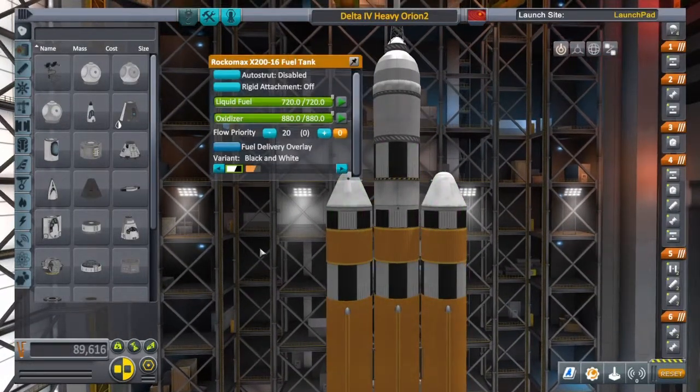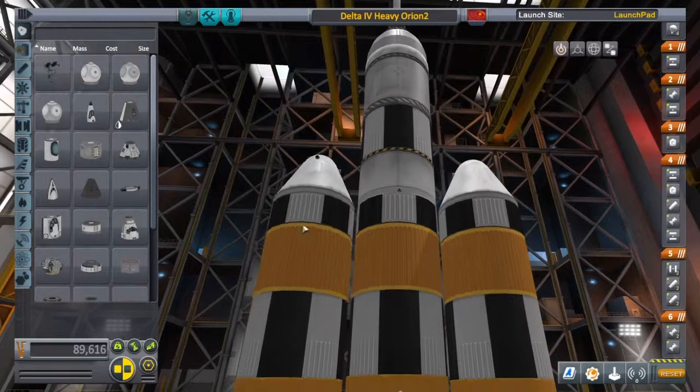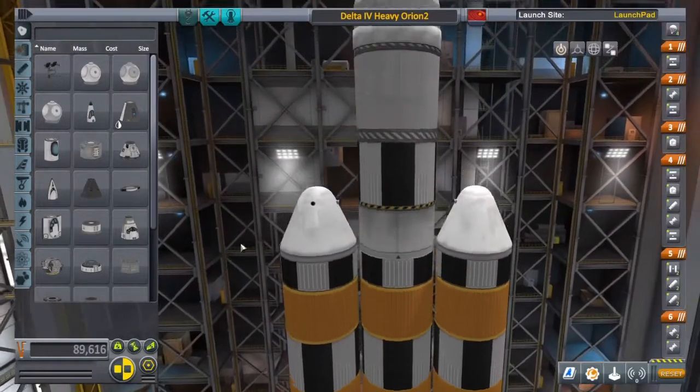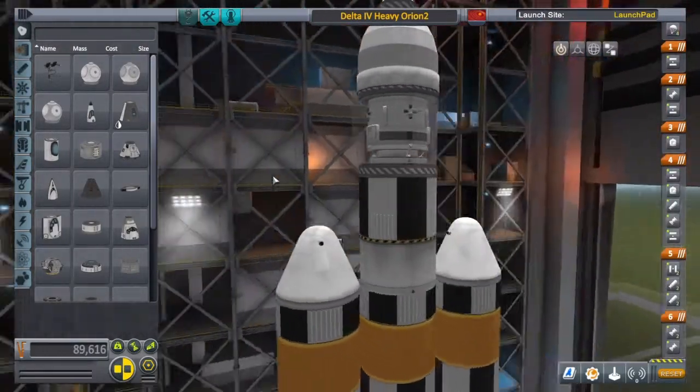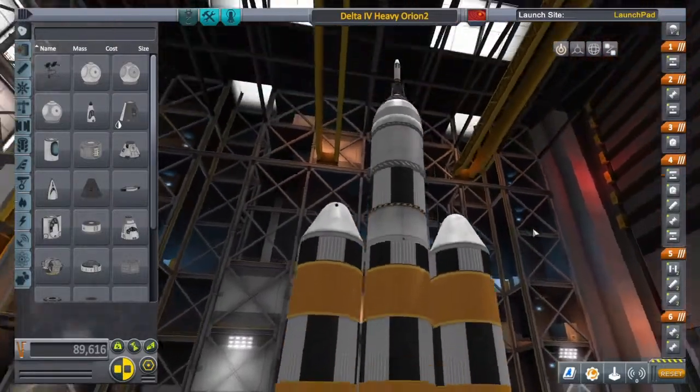I couldn't find a way to make this white. I can't do it with any of the Raku Max stuff — it's either black and white or orange, and these parts are not orange, so I went with black and white. Hopefully you guys can settle with that if you choose to replicate this.